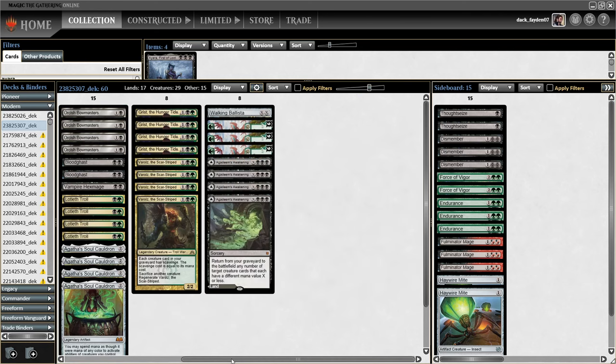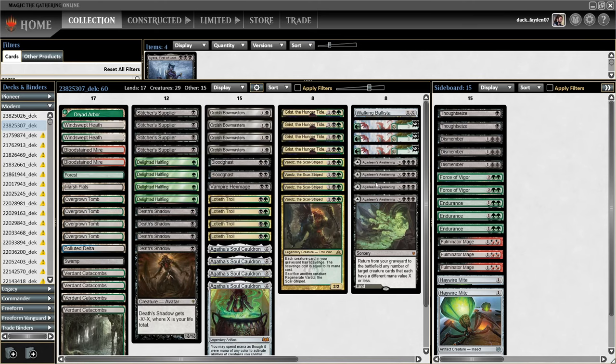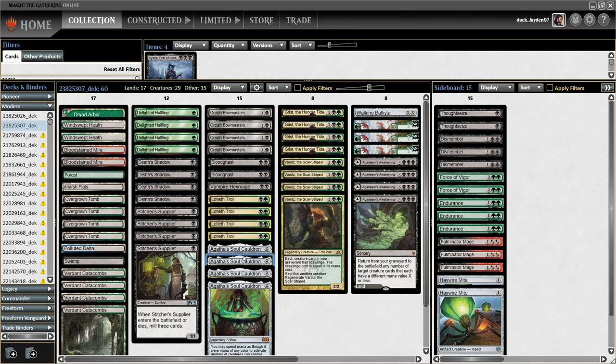Agadeem's Awakening has been very good in this deck. It's another way to get your life total low to play Death Shadow, but playing Shadow isn't really the most important thing — often you just want it in your graveyard anyway to use it on Varolz immediately. I used it multiple times to get creatures from my graveyard. You can get Dryad Arbor, Shadow, and Bowmasters for just 5 mana. Stitcher Supplier is there too — it's very good with Agatha's Soul Cauldron. You can go turn 1 Supplier, turn 2 Agatha's Cauldron and immediately make Supplier a Grist.